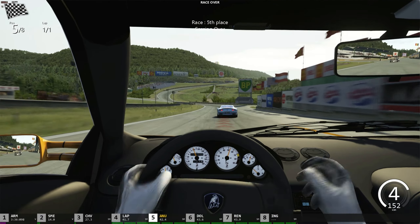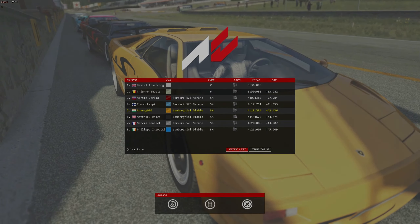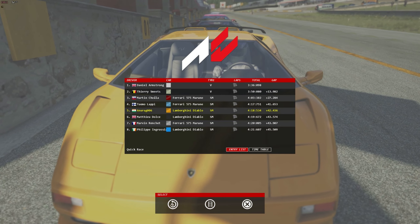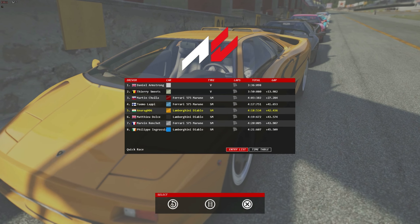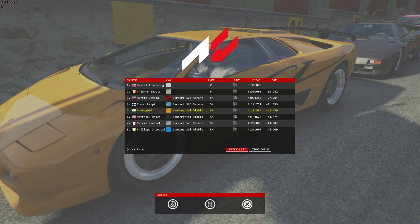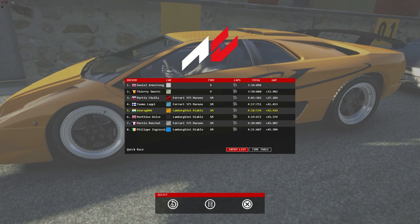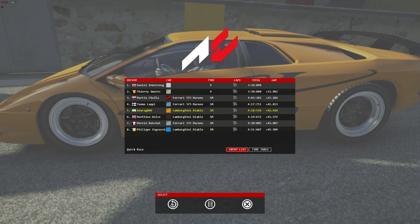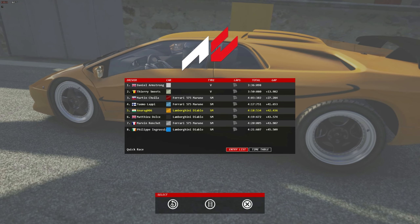Oh my god, I almost had the Ferrari! I think I've finished. There were two Ferraris — one had run away much earlier in the race. The 575 Maranello is actually that fast. Anyway, this was a good race. This is ABG signing off — see you next time!